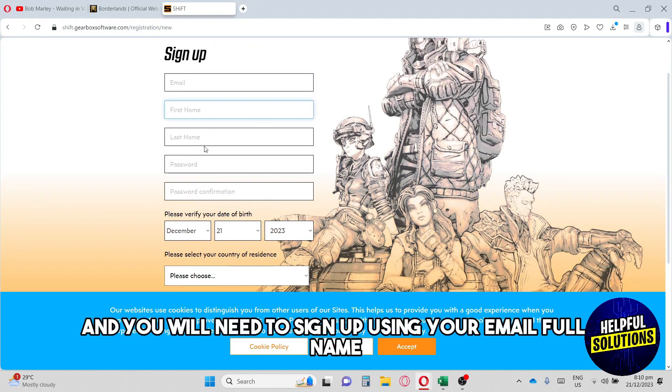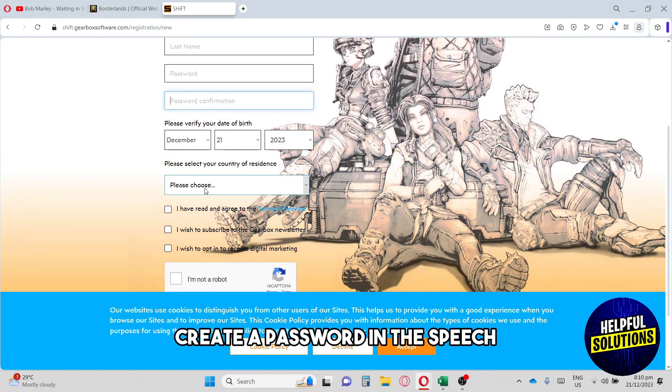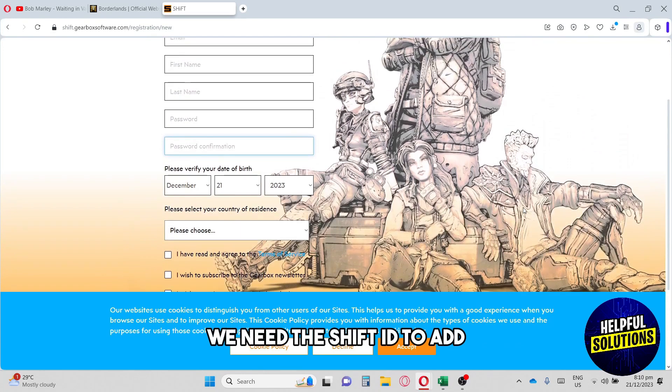This will be their homepage. You can sign in using Steam, Epic Games, or your PSN account. You will need to sign up using your email, full name, and create a password on this page, and you will be able to create a Shift ID.